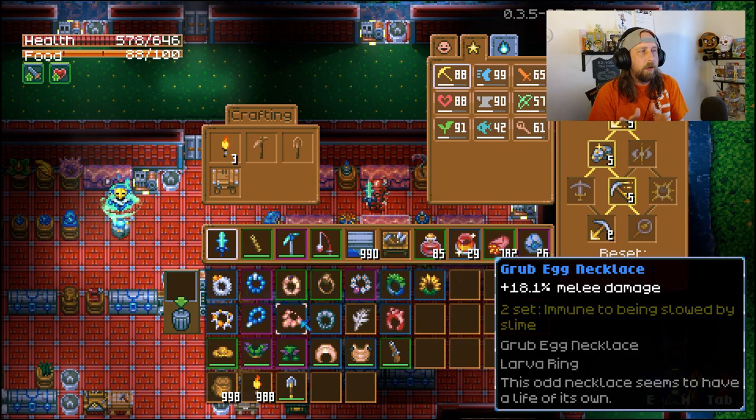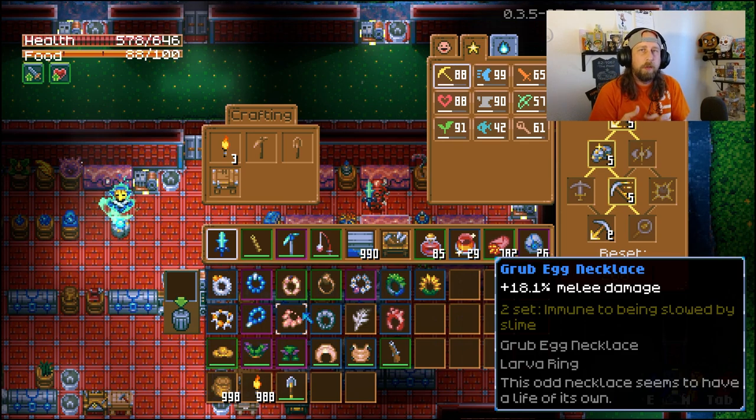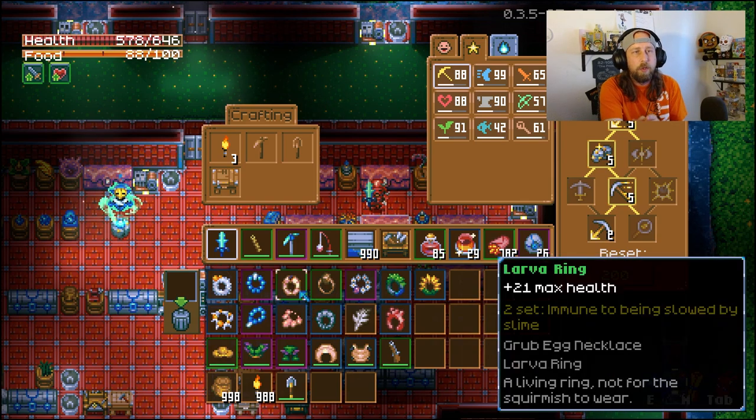At number 7 we have the Grub Egg Necklace and the Larva Ring. The Larva Ring gives plus 21 max health and the Grub Egg Necklace gives plus 18.1% melee damage. More importantly, with the set bonus you're immune to being slowed by slime — whether it's Glurch's slime, Gorm the Devourer, or the poison slimes in Ivy's fight in the wilderness. Both items can be found in the Clay Caves area, from chests there, and I believe both Gorm and the Hive Mother have a chance of dropping them.